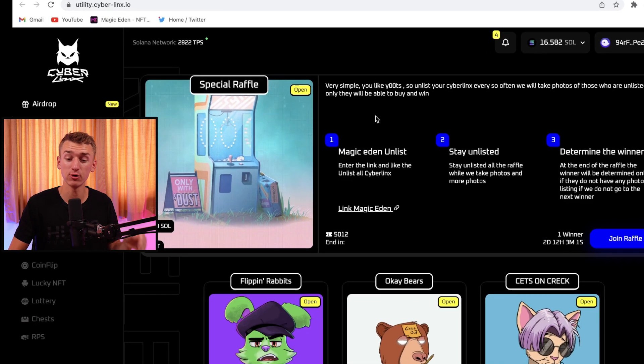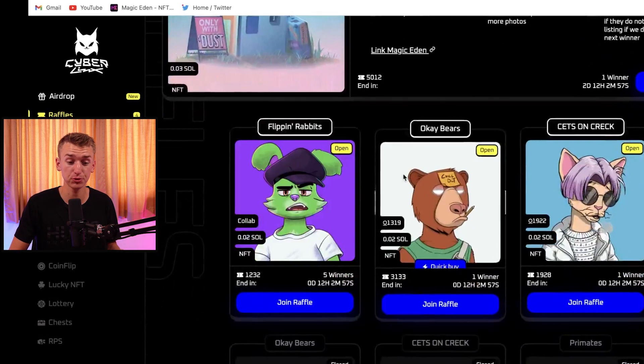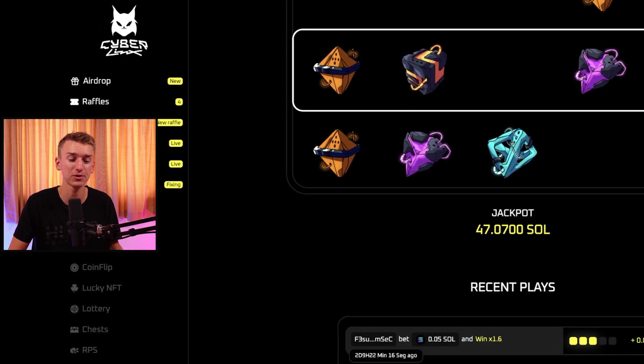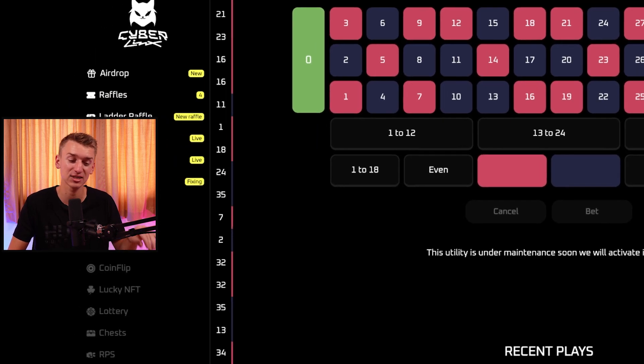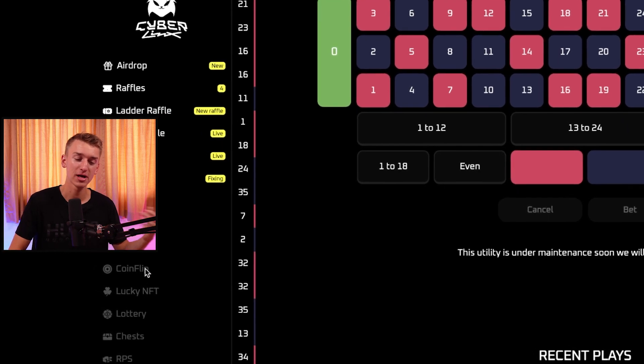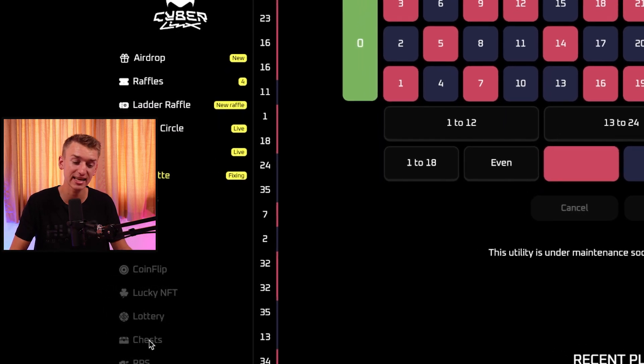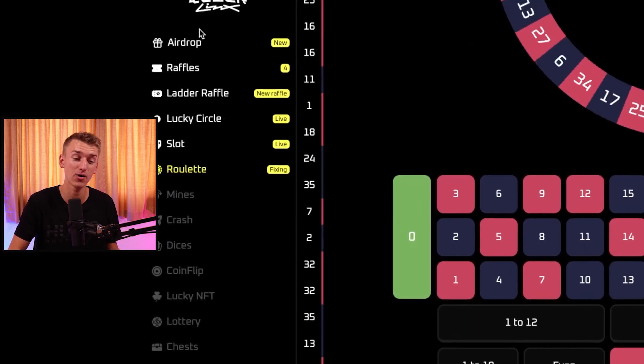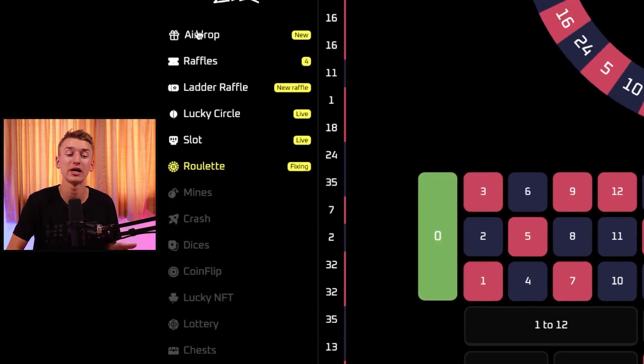Their raffle website is up and running and looks super clean. They have ladder raffle, lucky circle, slot roulette, and they're also coming out with mines, crash, dice, coin flip, lucky NFT lottery, chests, and RPS. They're basically building an entire casino and already have multiple games up and running.